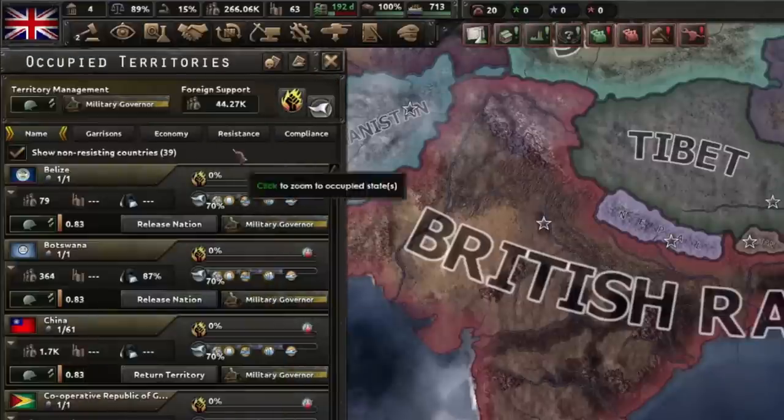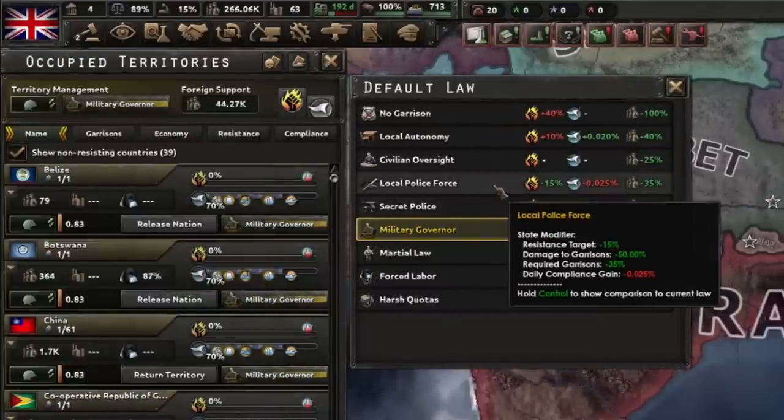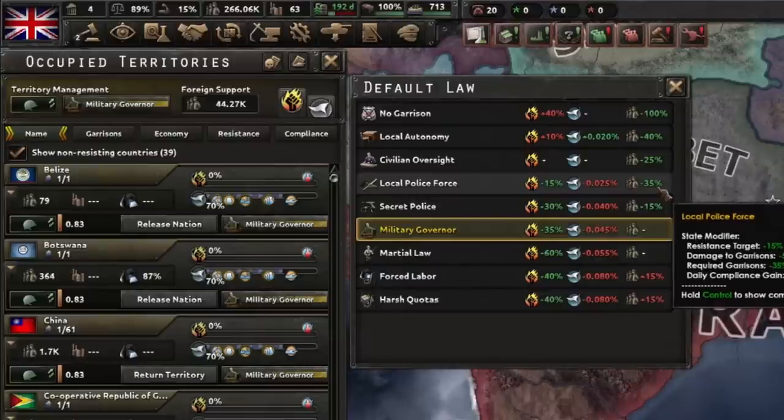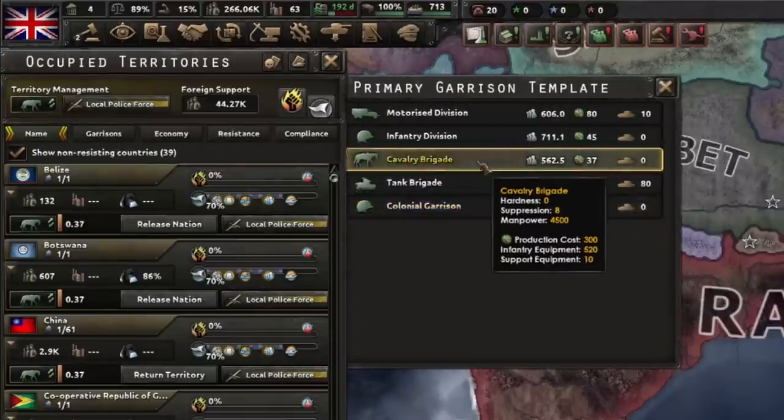You can also request garrison support from your low-level puppets, and this is going to put more of your manpower from your garrisons back into the available pool. In addition, don't forget to change your occupation law to something like Local Police Force, as this provides a good level of suppression while minimizing the amount of manpower usage. Also, don't forget to change your garrison template to Cavalry.